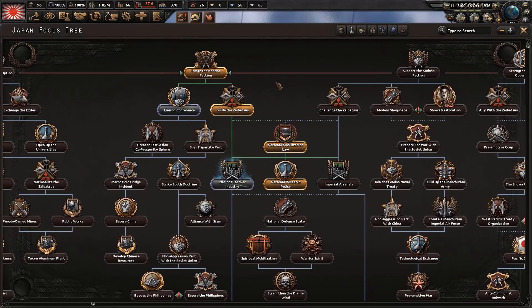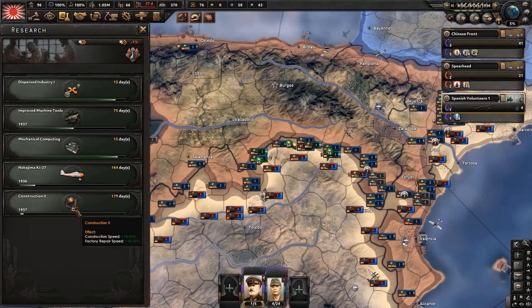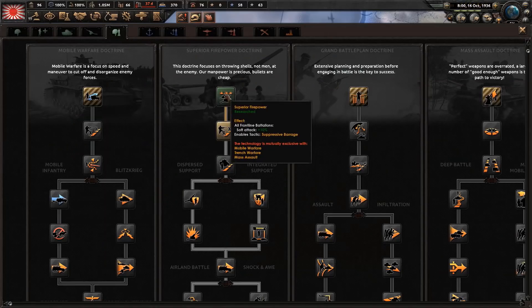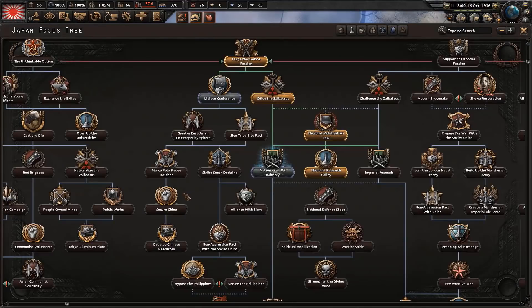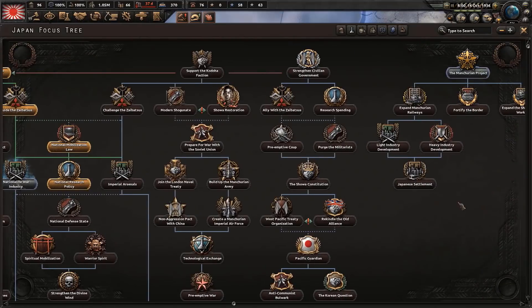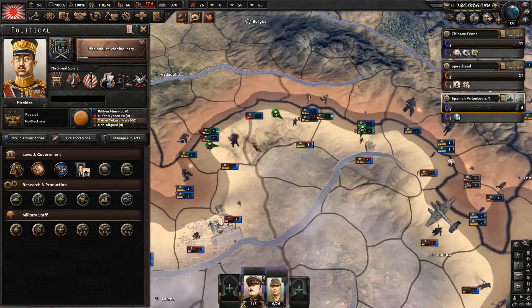For national focuses, if going historical start by purging the Kodoha faction, then guide the Zaibatsu, national mobilization, research slot, and national war industry - since we need the extra research slot to get our backwards country up to speed. Also go down the Liaison Conference, Greater East Asian Co-Prosperity Sphere, and Marco Polo incident to start attacking the Chinese. Go for new naval estimates, army expansion laws, work your way to the Zero fighter - extremely important for our war effort - and then the torpedo cruisers for a viable ship design against the Americans later on.